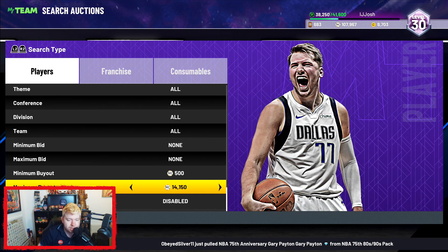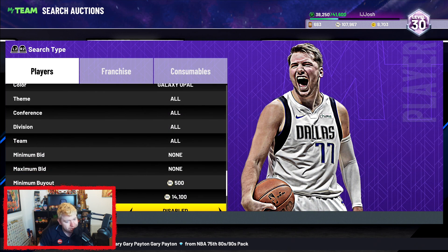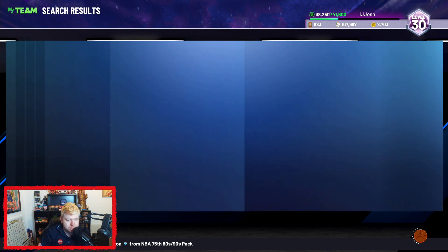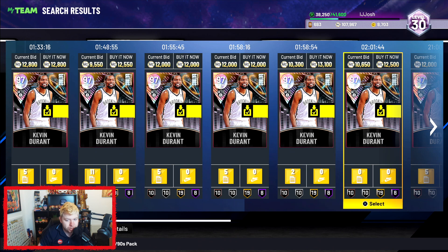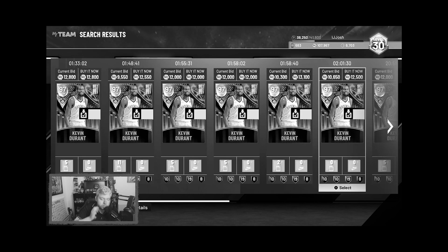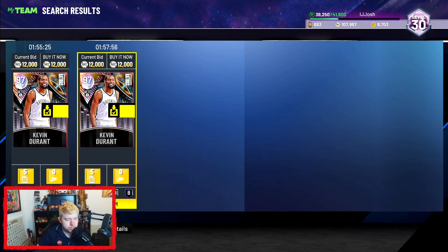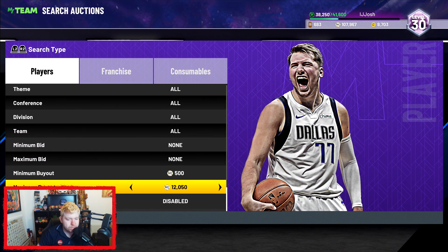Then of course you have just the cheapest Galaxy Opal filter — something I might delve into a little bit, because Galaxy Opals are starting to become incredibly cheap. You can get an 8-dollar fix. This Durant's probably better than my Durant. The cheapest buy now is about 12K, so if you set this to about 10.5K, literally anything that pops up you can purchase. So that's another snipe filter for you.